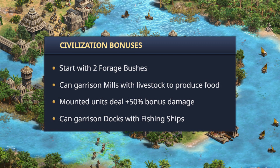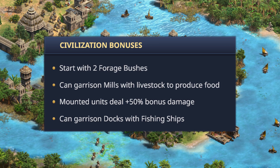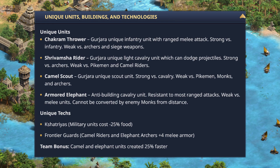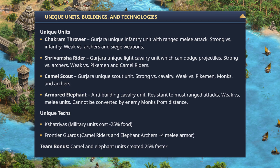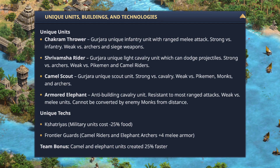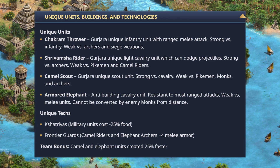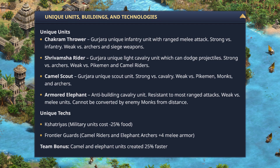Civilization bonuses: they start with two forage bushes, can garrison mills with livestock to produce food, mounted units deal 50% more bonus damage, and they can garrison docks with fishing ships. The Chakram Thrower is a Gurjara unique infantry unit with ranged melee attack, strong versus infantry, weak versus archers and siege. The Shrivamsha Rider is a unique light cavalry unit that can dodge projectiles, strong versus archers, weak versus pikemen and camel riders. The Camel Scout is strong versus cavalry. Unique technologies: Kshatriyas reduces military unit food cost by 25%, and Frontier Guards gives camel riders and elephant archers plus 4 melee armor. Team bonus: camel and elephant units are created 25% faster.